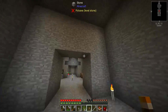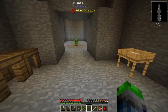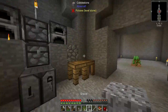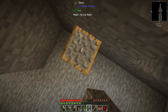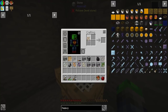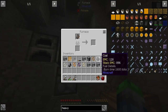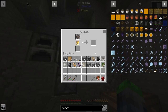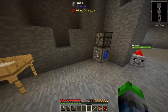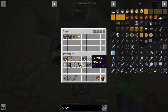I'm going to go ahead and do a bunch of sifting with this gravel in our little sieve and I'll be right back. Alright, I sifted up all that gravel and this is what we got — six iron chunks. We can go ahead and smelt these bad boys up. We do have a bunch of coal which is awesome. I think we're going to make a separate chest just for our processing items.